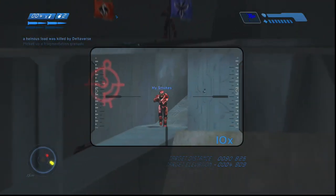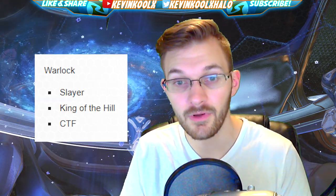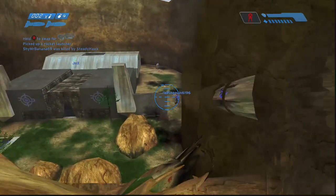Let's go over all the map types, objectives, and slayer modes. Lockout will have Slayer, Oddball, and King of the Hill. Ascension will have Slayer and King of the Hill. Midship will have Slayer, Oddball, Capture the Flag, and CTF. Ivory Tower will have Slayer and King of the Hill. Beaver Creek will have Slayer and King of the Hill. Colossus will have Slayer, King of the Hill, and CTF. Warlock will have Slayer, King of the Hill, and CTF — Warlock SWAT is going to be insane. Sanctuary will have Slayer, King of the Hill, and CTF. Turf will have Slayer, King of the Hill, and Oddball. Elongation and Gemini will both have Slayer.